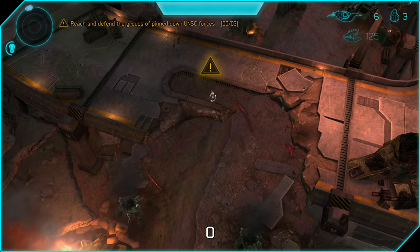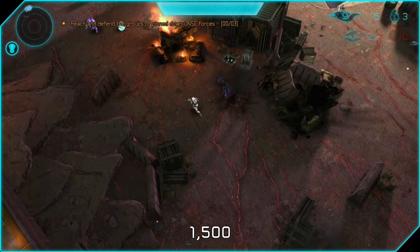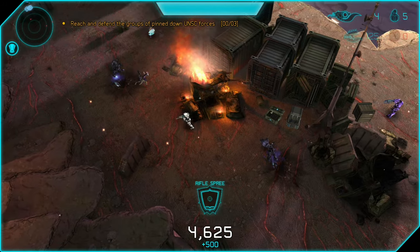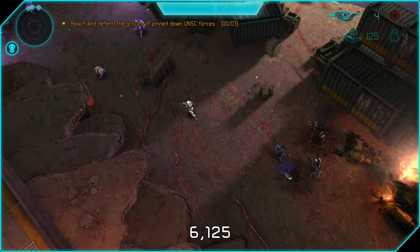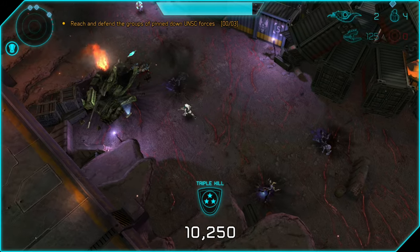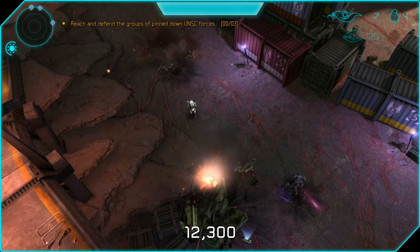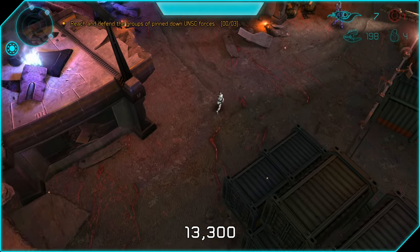Moving on to the second mission in this operation. To start, we're going to use the brute shot and grenades to take out all these elites and jackals — it's a one-hit kill with the brute shot, and grenades are one-hit kills as well. We're going to go to the third section first. We're not going to do the first or second group of marines — we're going to go to the third group of marines first.